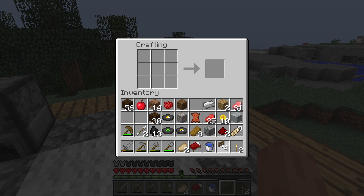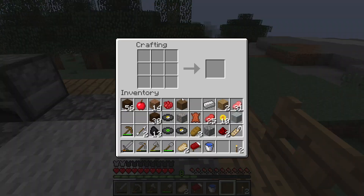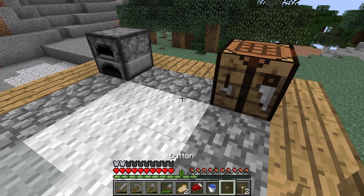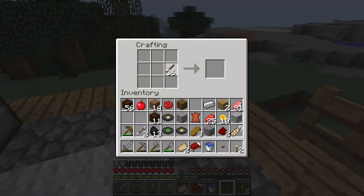We got four fence gates — that rhymed! Now we can place them as the side railings of our lookout tower. We'll probably need more sticks to make more gates. We also got a button — we can use that to open and close our door. I'll make some more fence gates. Apparently I can't craft regular fences — I must be using the wrong recipe.